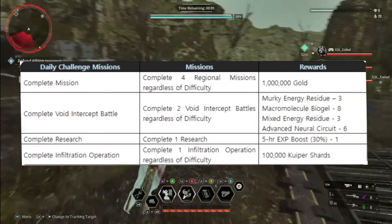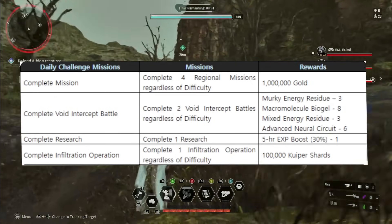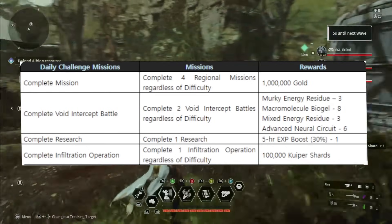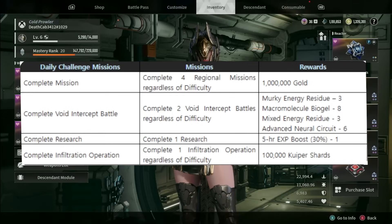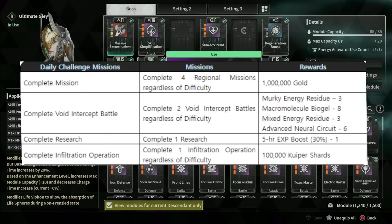Complete Void Intercept Battle: complete 2 Void Intercept Battles, regardless of difficulty, and you're going to get Murky Energy Residue — that's important for catalysts — Macromolecule Biogels, Mixed Energy Residue, also for catalysts, and Advanced Neural Circuit, also for catalysts. That might not sound exciting, but those are actually really good rewards.